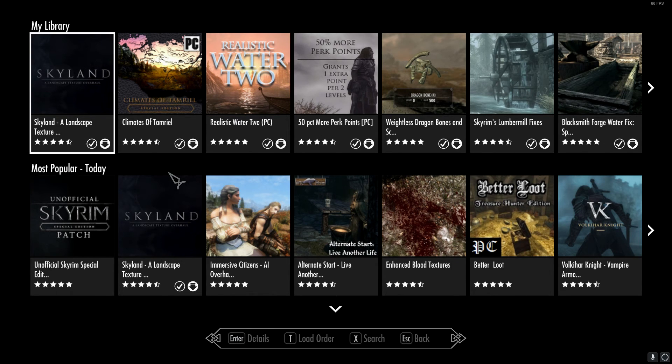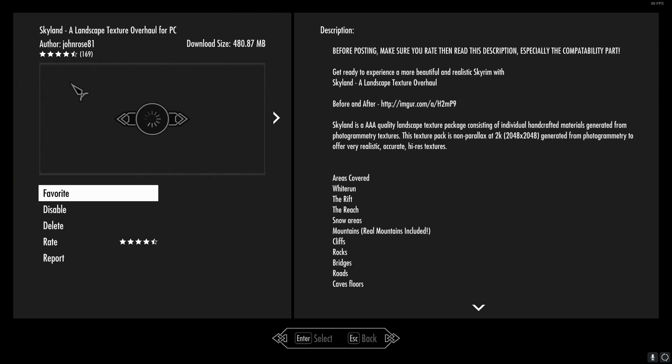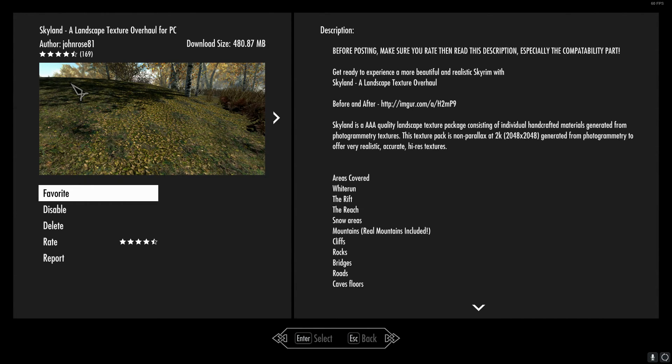What's going on guys, my name is Gruden and today we are playing Skyrim, but there's a little bit of a twist on it. What we are doing today is we are going to be testing out the Skyland mod. This just came out within the past week and it is said to be a complete texture overhaul for the PC version of Skyrim.